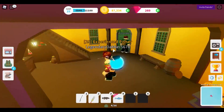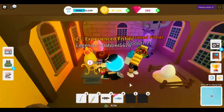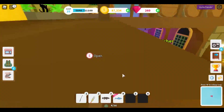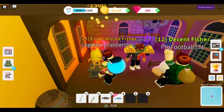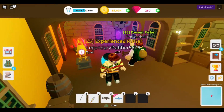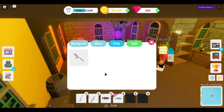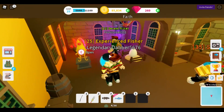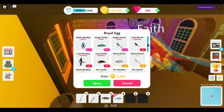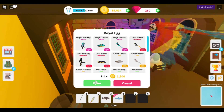Pro, come into the store — Patricia's Pets or whatever. We've got this egg for 750, and then these ones cost gems. I'm gonna buy the royal egg because I can afford it. I just got the best pet on the first try! Wait, no — that's not the best pet, never mind. It was a rare pet though, which is decent.